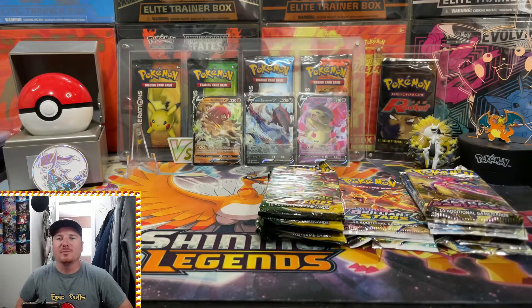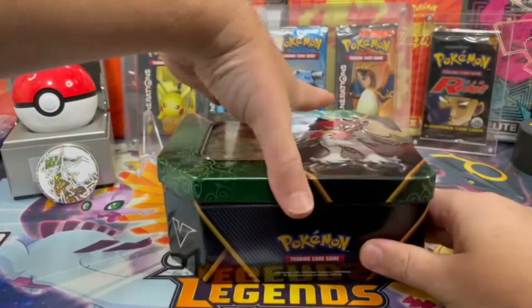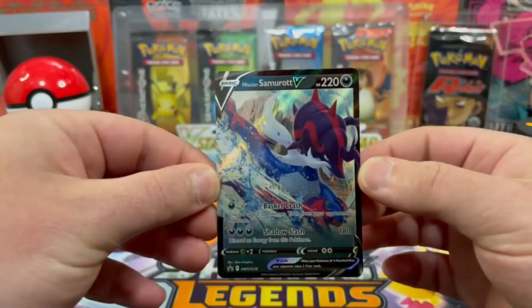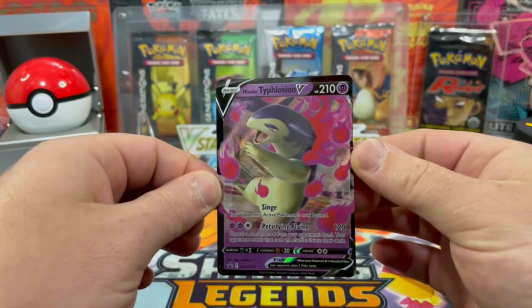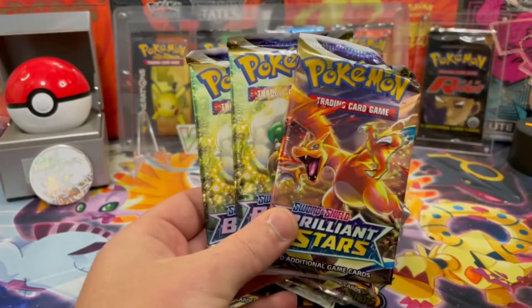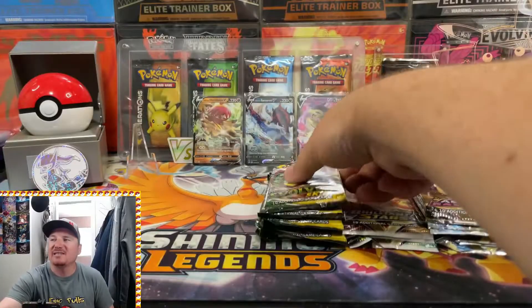What is up, you guys, and welcome back to the Epic Pulls channel. Today we unboxed all three of the brand new Power Divergent Tins from Pokemon, and they've got an excellent pack selection for us today. We've got Evolving Skies, we've got Brilliant Stars, and we've got the brand new Astral Radiance. So let's get into it today.